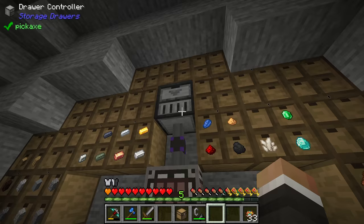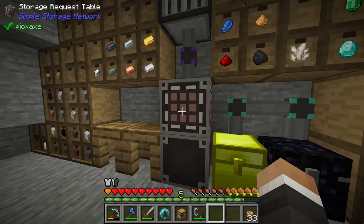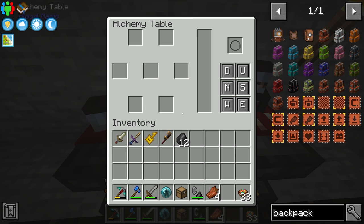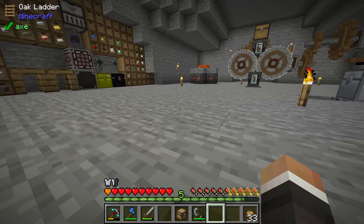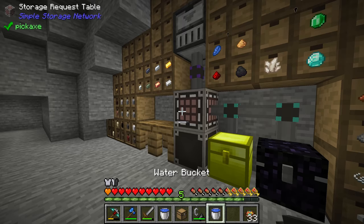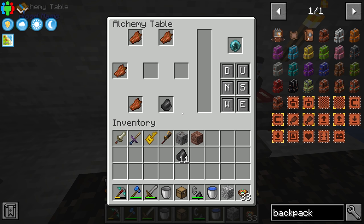Let's grab a blood orb and four rotten flesh. Between streams I moved the alchemy table down to the alchemy room. I've also moved the sugarcane farm — we have 93 sugarcane which should be enough for a while. I've picked up my unlimited water source, so I'll re-set that up down here. With the four rotten flesh, flint, magician's blood orb and a bucket of water on the alchemy table, we get four leather.